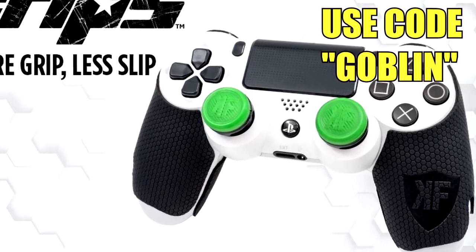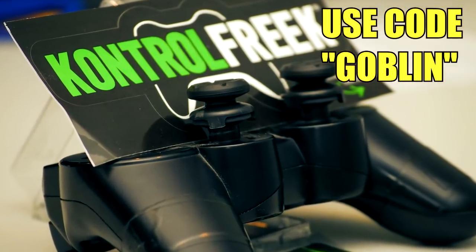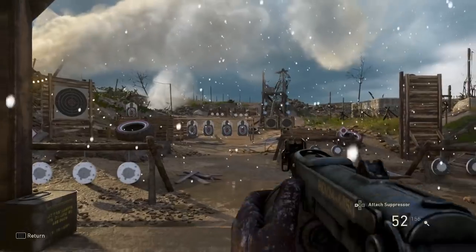If you want the fastest way to improve your aim, get some Control Freaks for cheap — use code goblin for 10% off and improve your aim today. Link in the description. Yo, what is up guys, it's the Goblin!